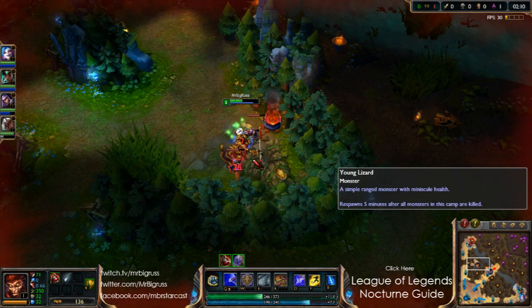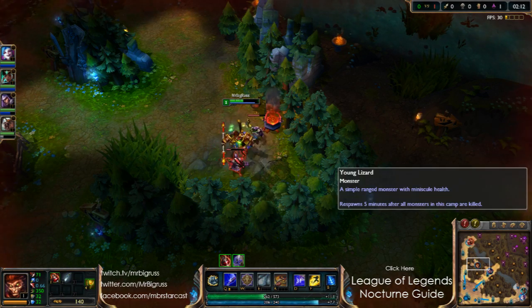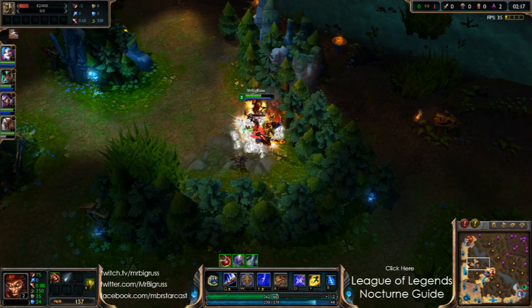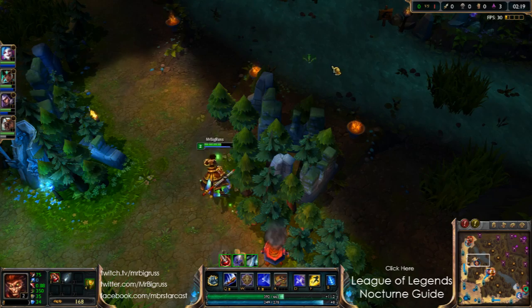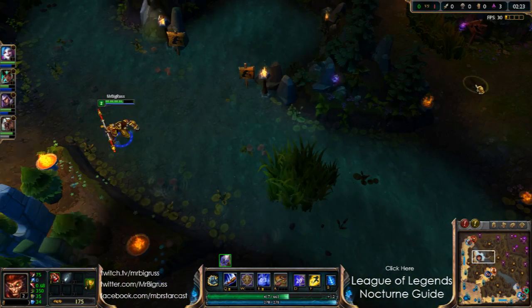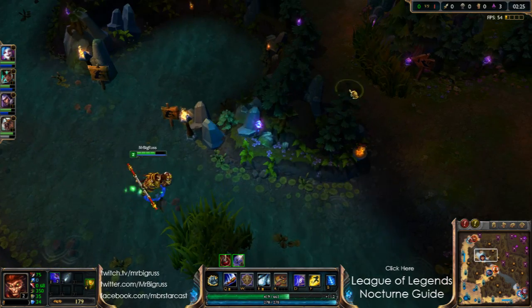It is very risky doing this invade — it could go horribly wrong. If it went horribly wrong, it would screw up my jungle completely, as I kind of rely on having that blue buff. At the same time, if I was to kill Eve, it could be really, really cool. But it could be really, really bad.